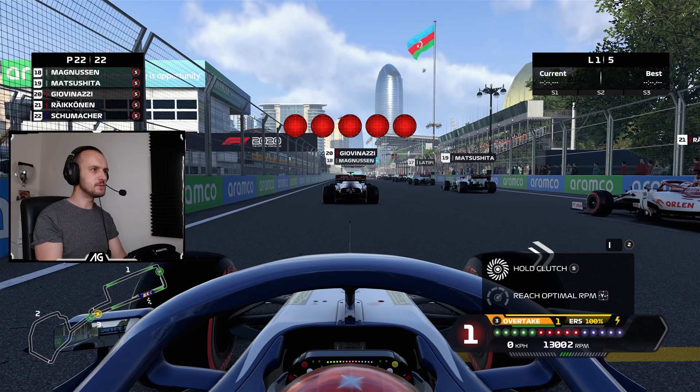Starting last place as we always do in these races. Only five laps to get through the field. So much wheelspin on the start. Squeezed by Giovinazzi — we're going to go for it, still only 16th. A bit of contact there, Norris not giving us any room. We've got a warning. We're going to dive bomb a few people here because they're going to give us the space, so why not?